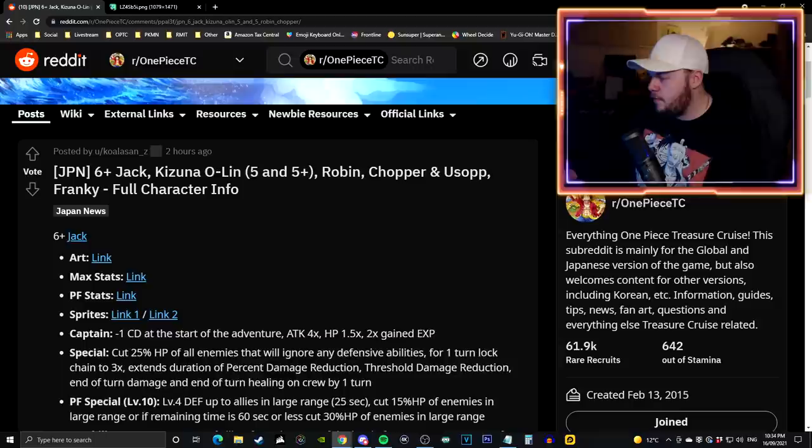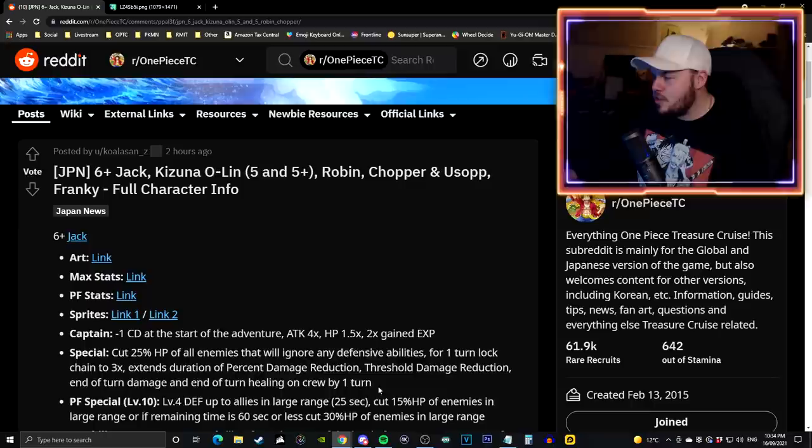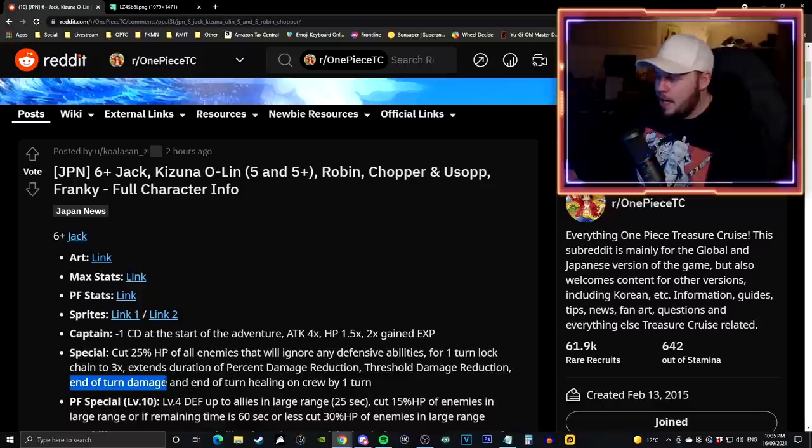He also extends the duration of damage reduction, threshold damage reduction, end of turn damage, and end of turn healing by one turn - this is the same as what Jack had before. Personally I would have preferred something other than chain lock. Even a cooldown reduction special would have been interesting. No one really uses Jack for this buff extension effect, and I feel like it should have been a two turn increase to make it more meaningful and allow carrying buffs through multiple rooms.